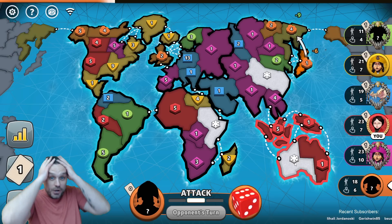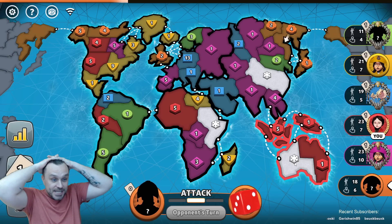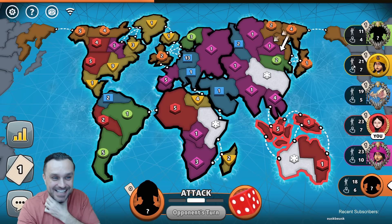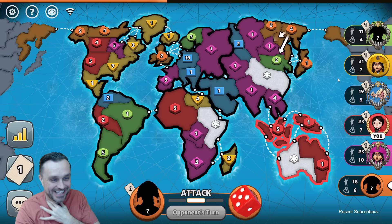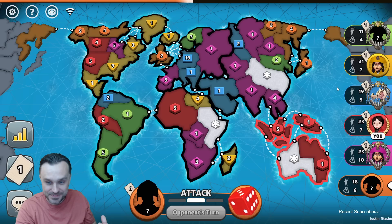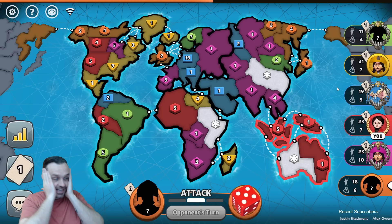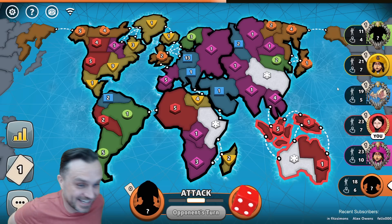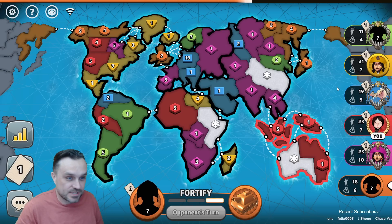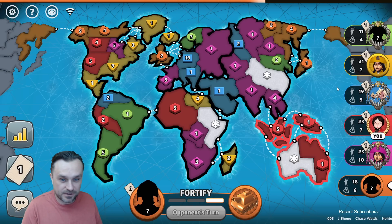Orange woke up and rolled green's nine stack — what was that? Green's loving it, green's like yeah, boy, thanks for that bro. Green's almost dead now. It's going to be one of these games. This is amazing, I love these games. Imagine if green was like the only good player in the game.